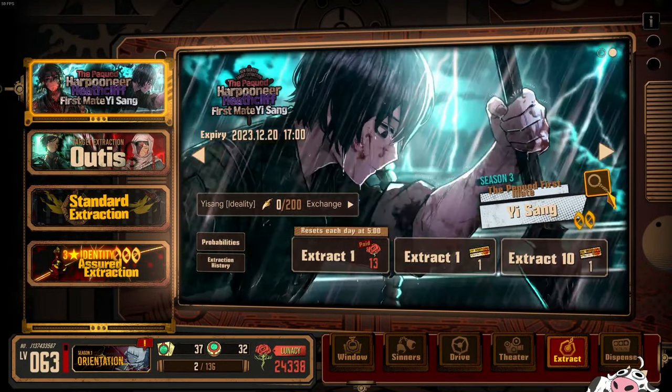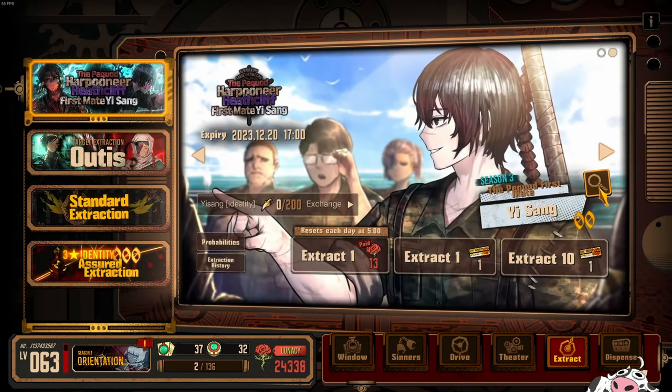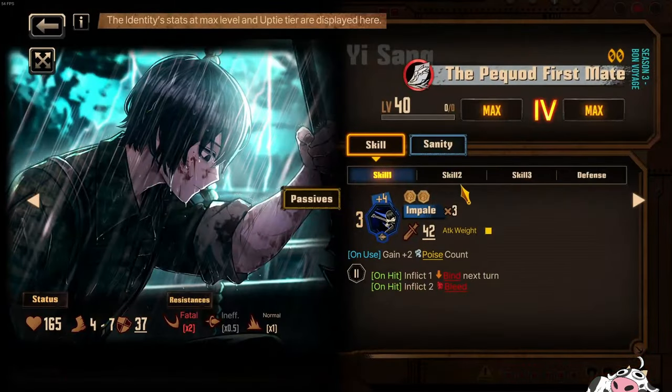The units have just dropped and they are looking real synergistic with the rest of the gang. Remember that Ahab is still not out, so Ahab will probably be something to do with poise. These units definitely need poise to become very useful or even significant — otherwise they really don't do much by themselves. The poise for Heathcliff is different from Isang, because Isang actually needs the poise, but for Heathcliff it's more of a damage boost rather than something super essential for his kit.